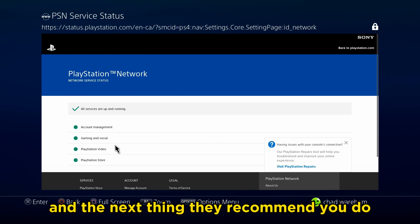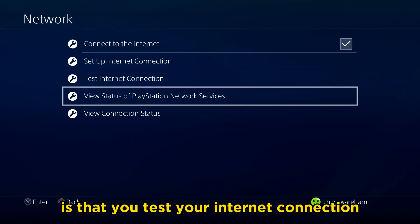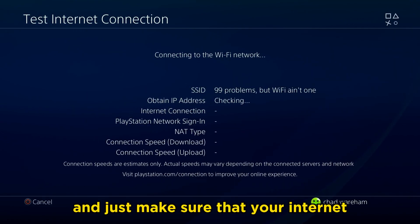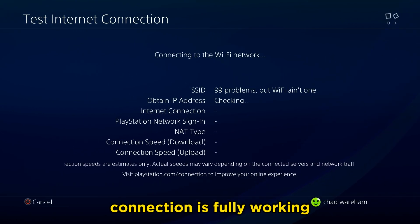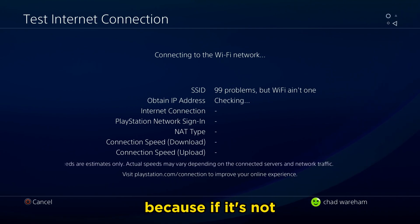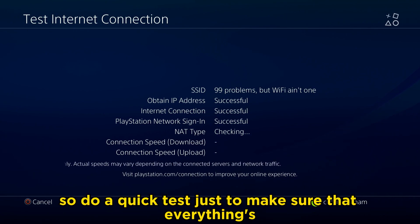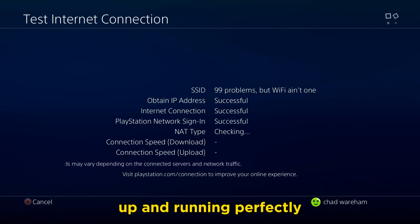The next thing they recommend is that you test your internet connection. Come back to test internet connection under network settings and make sure your internet connection is fully working, because if it's not, that could be a reason why you're not connecting to the network. Do a quick test to make sure everything's up and running perfectly.